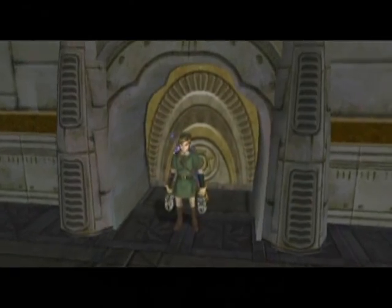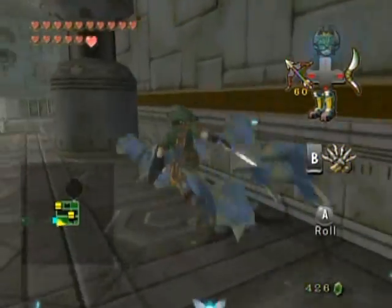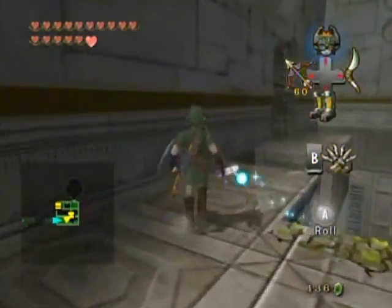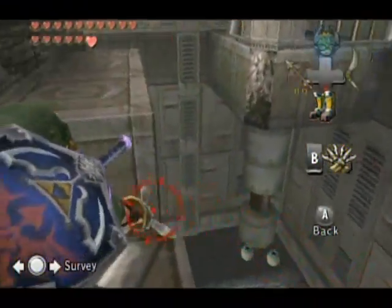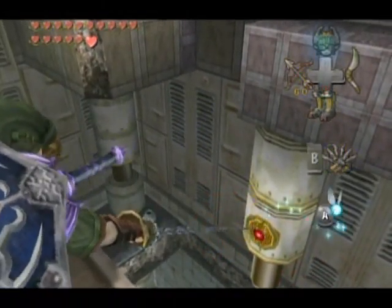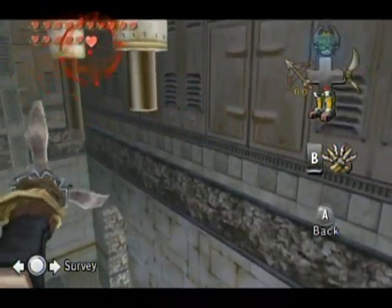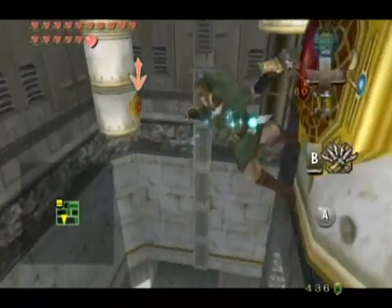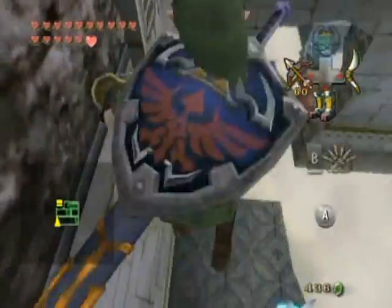Now that we are in this room again and we have two claw shots, we can now solve the puzzles within. Because as I showed you before, you can't grab on to something and then grab on to something else with one claw shot — but now you can. So I can do that and from there I can look for a spot to grab on to quickly.